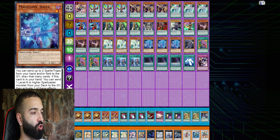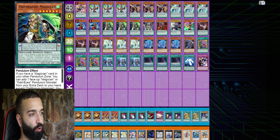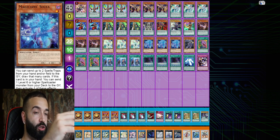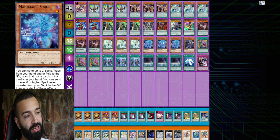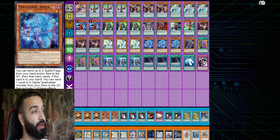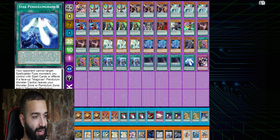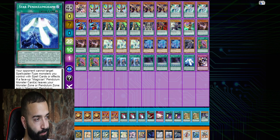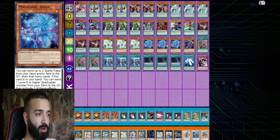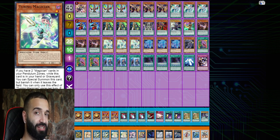Souls can send Oaf or Dragon Pit, then when you Selene, Selene will special out the Oaf Dragon Pit to put it back — it's like a pendulum summon. Magician Souls is a pendulum monster. Send Dragon Pit right when you go into the Neovir play, normal summon a tuner — you play a lot of tuners: Duels Alliance, Pen Graph, Pen Call, Tuning Magician, Harmonizing — thirteen tuners with Desires.